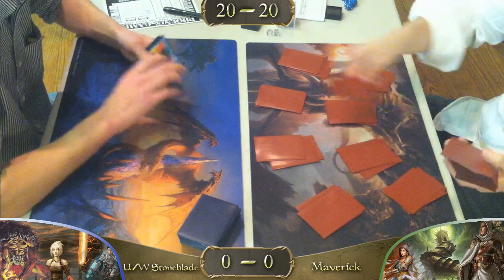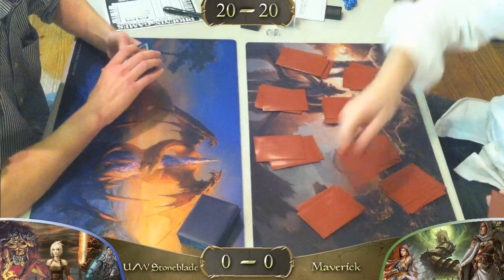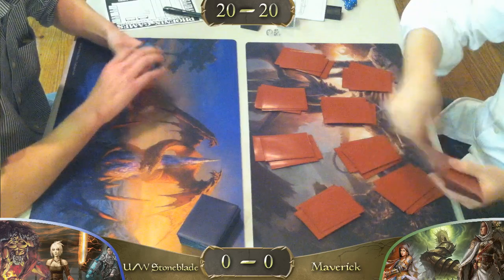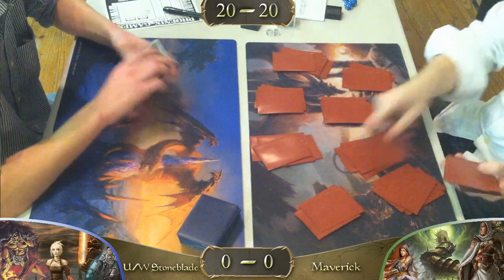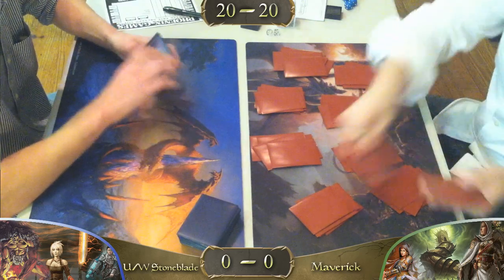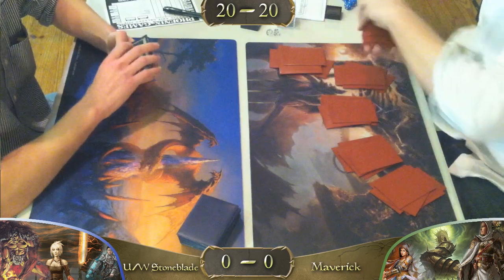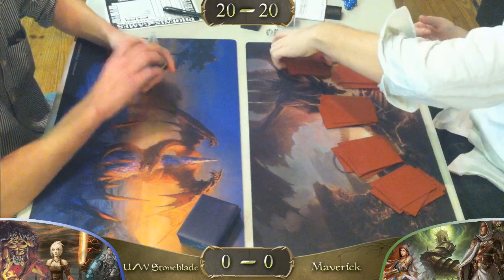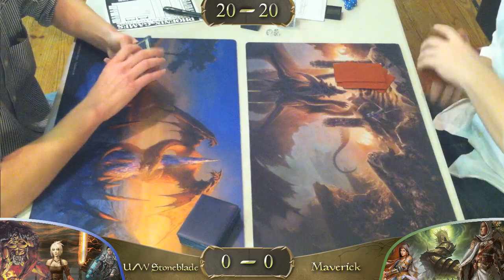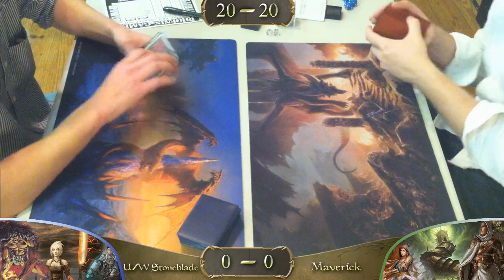Noble Hierarch is also very good because it'll get an early Knight of the Reliquary or any number of his other threats. It allows him to basically Zenith for X — whatever the creature's mana cost — because he's ramping that much quicker. Even a Zenith for zero is really good just to get ahead on the board. And that early Mother of Runes will shut down a turn-two Stoneforge and a Batterskull, because he can give it Pro Black every turn.